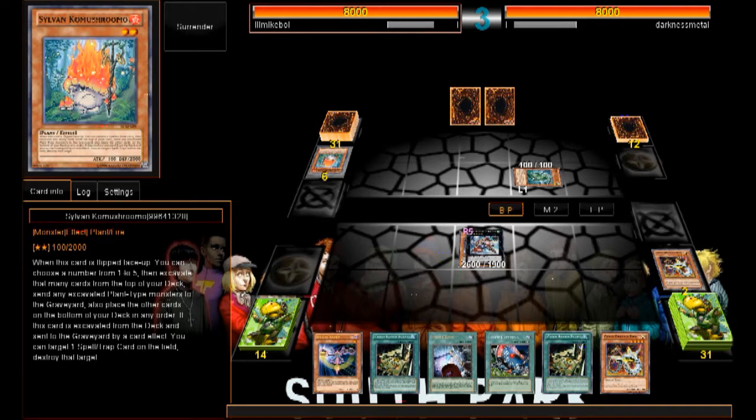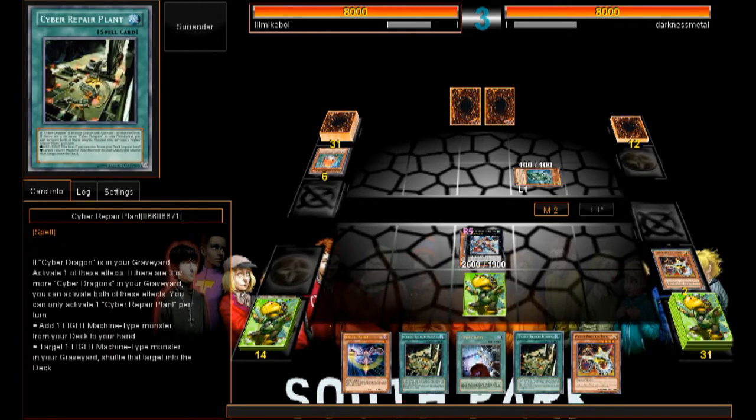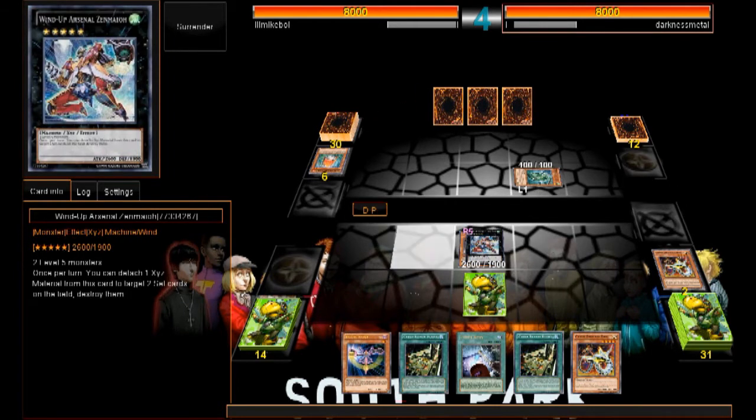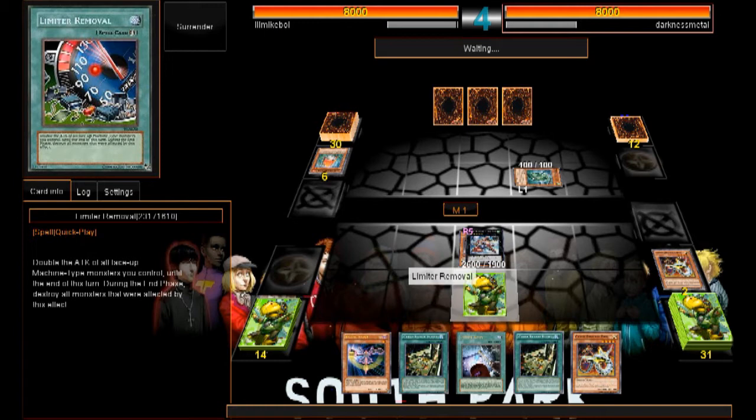This card destroys a card on the field — oh, you can target one spell or trap card on the field. It's my turn. We'll set Limiter Removal and end our turn, because he is a Machine monster so I can activate Limiter Removal if he summons that massive tree.